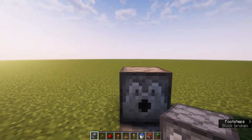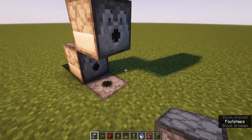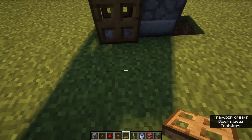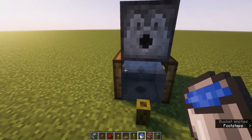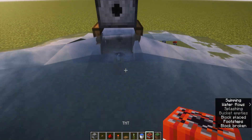And place a dispenser like that. Then go on top of this dispenser right here and place one block high. And then trapdoors around that, place a sea pickle right in front of it, and place a water bucket.